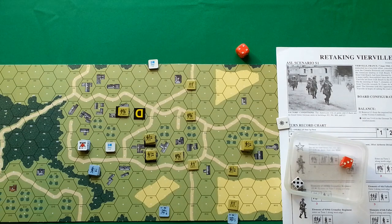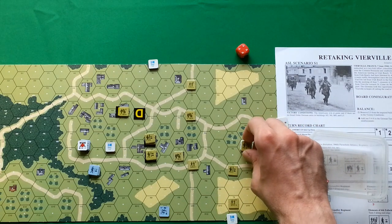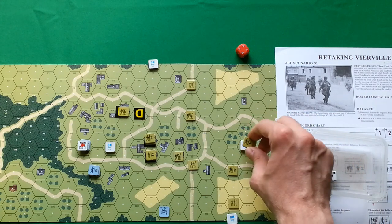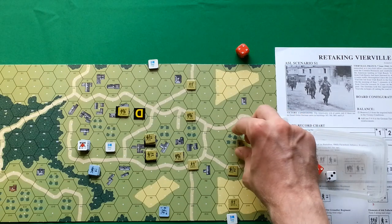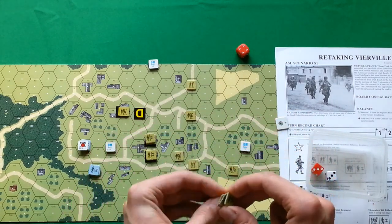Turn 4 — starting with German phases. First, the rally phase. I forgot to place a desperation morale counter earlier — whenever a broken unit is adjacent to an enemy good-order unit it is marked with desperation morale. No reinforcements this turn. Americans have one broken unit — trying to rally: rolled 6 plus 4 is 10, minus one for commander and minus one for building is 8 — they are rallied since their morale is 8.